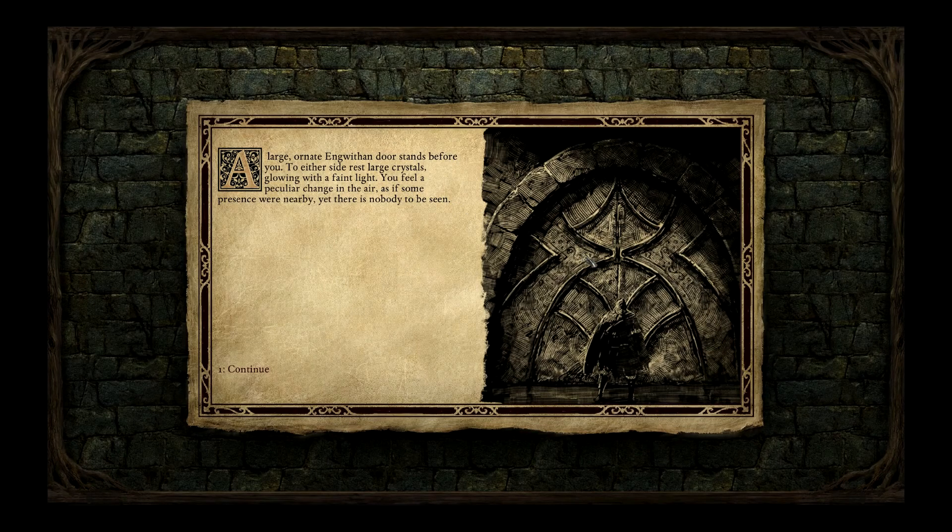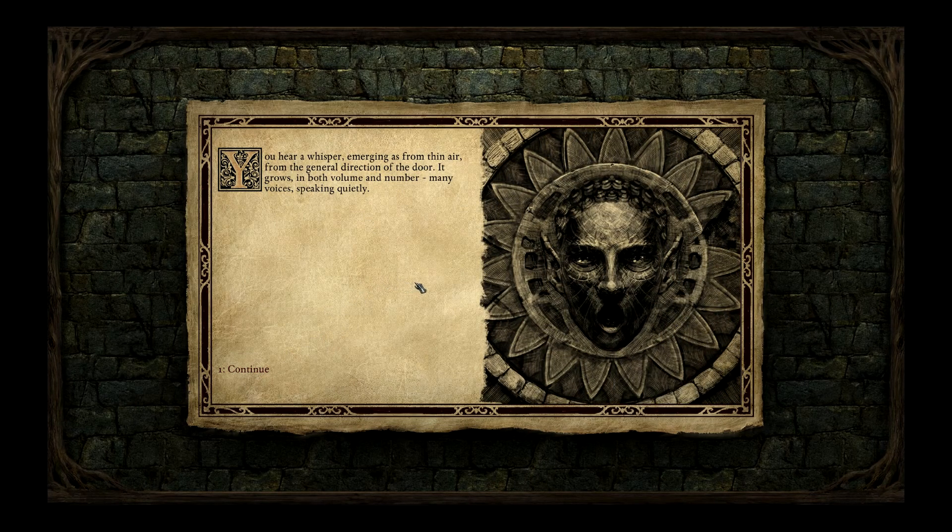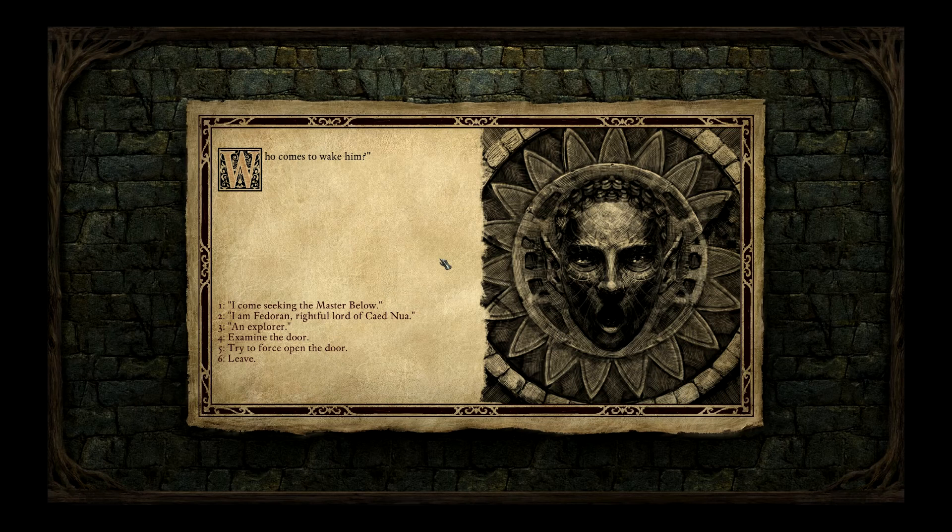A large ornate Engwithan door stands before you; to either side rest large crystals glowing with a faint light. You feel a peculiar change in the air as if some presence were nearby, yet there is nobody to be seen. You hear a whisper emerging from thin air — it grows in volume and number, many voices speaking quietly, becoming a chaotic hiss. Then the voices settle into words, a phrase spoken by many at once: 'Beneath stone and weight of years rests one who would slay death. Who comes to wake him?'